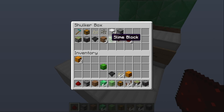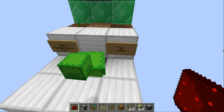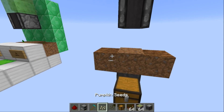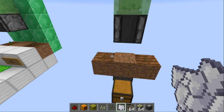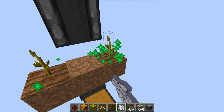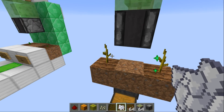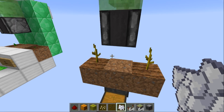Last thing to do is grab your seeds and a hoe. Hoe this side and this side, then place your seeds. It's a good idea to grab some bone meal — two or three on each side will grow a full stalk straight away. That way you don't have to wait around as long for your pumpkins and melons to grow.